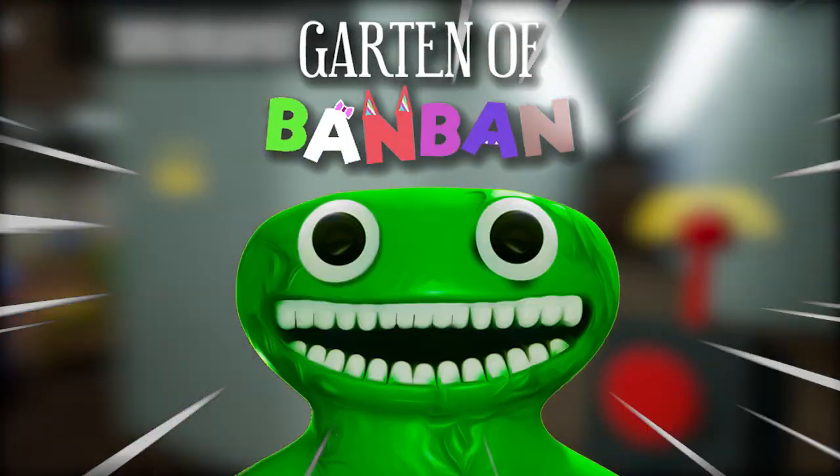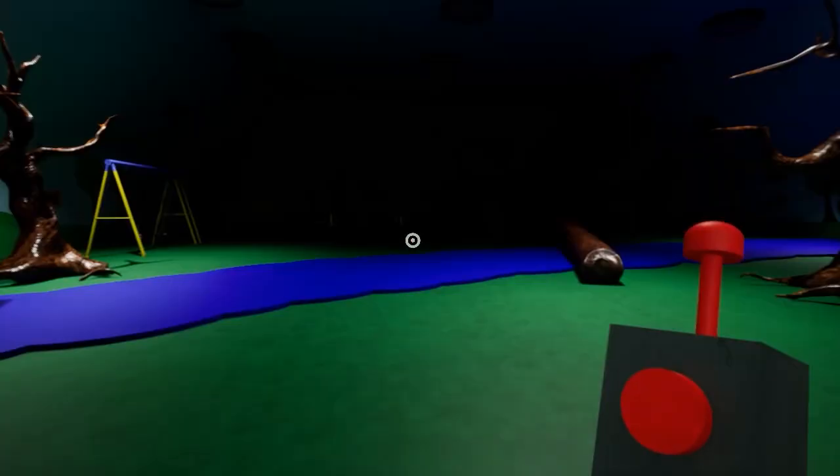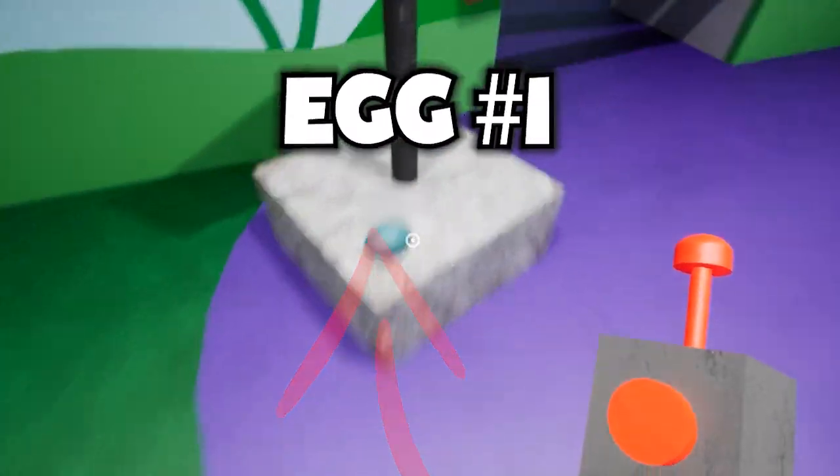Here's how to find every egg in Garden of Banban. First, turn on the lights. Egg 1 is right next to Dopilabird.